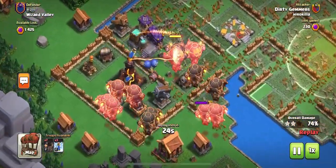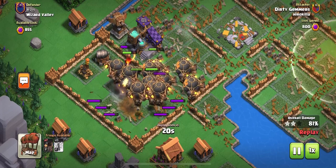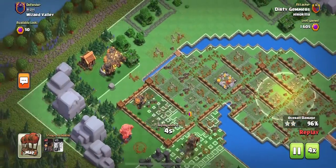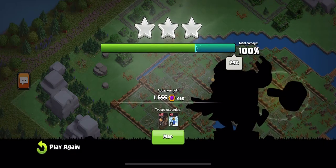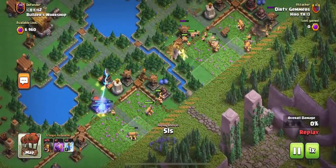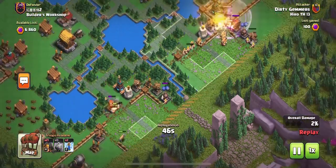I absolutely love how Hero is just having fun with his attacks. He starts out with Swizz G, moves over to Rocket Loons, Super Loons, whatever they're called, and he gains the most clan capital gold possible. Now, if your clan gets all 50 of their raid attacks in over a weekend, then this is not an effective use of a clan capital attack — you're getting very little gold with this second account.